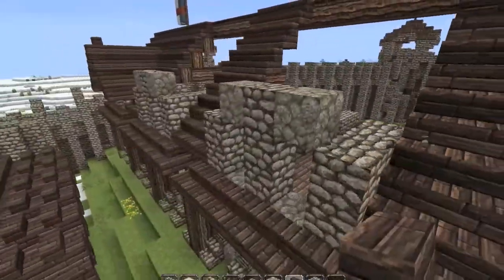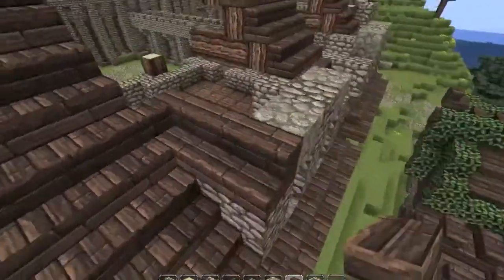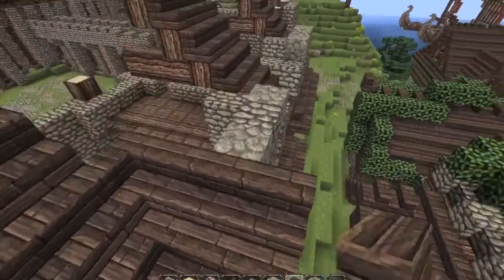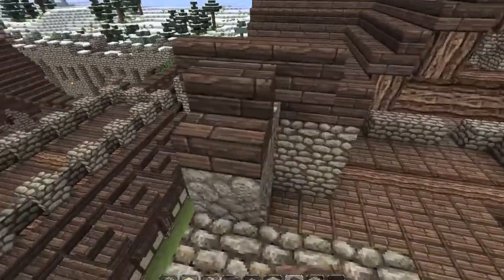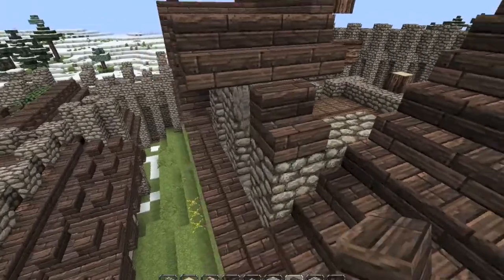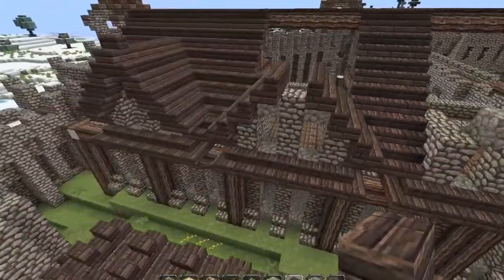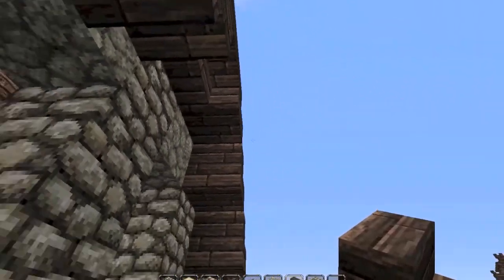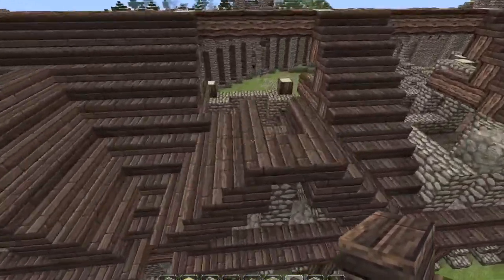A good thing I haven't built that much in this map - I've only built really what you've seen, so that's the gate, this building, the major academy, and a small cozy city that I don't think I've shown. I built this really small cozy city but I just didn't show you - I don't know why. It's right by the winter gate thing. I could show that another time.